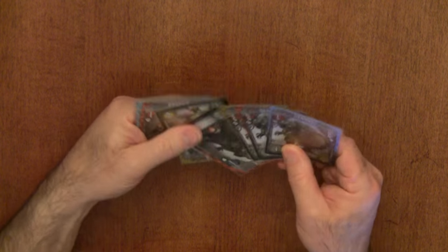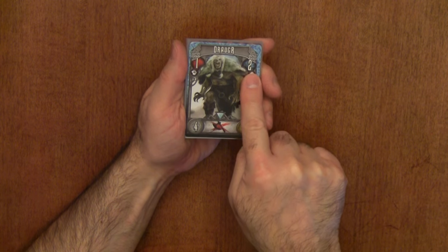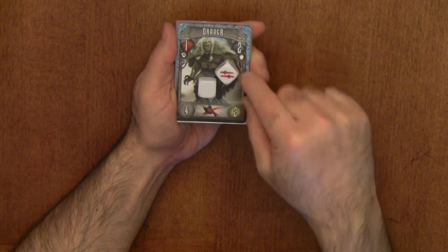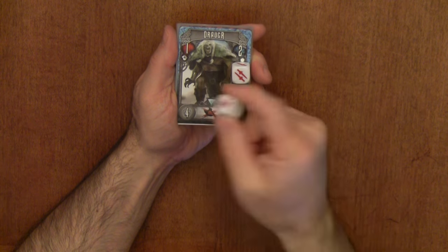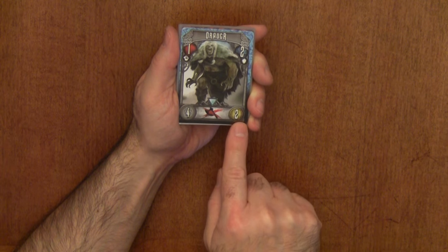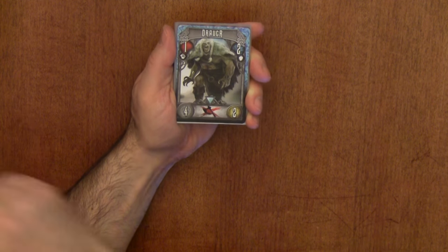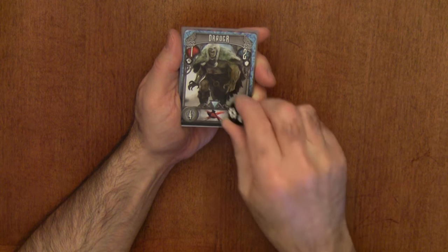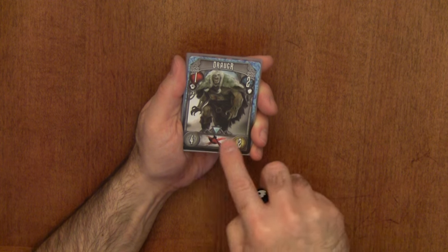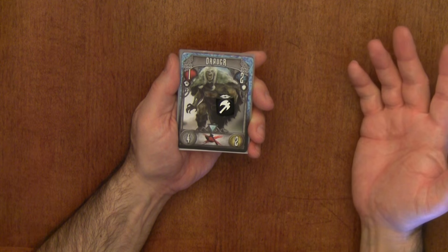The Draugr are kind of like zombies, and set up the same way — you're trying to hit a value of two. If I came at one with two dice and rolled a double axe, I'd defeat him but he destroys one of my dice. I'd get four glory points and two gold. You'll also notice a symbol with a red X — in this case an axe symbol, meaning I cannot use a black die to defeat this Draugr. Whatever the red X is through, you cannot use that die type on that monster.